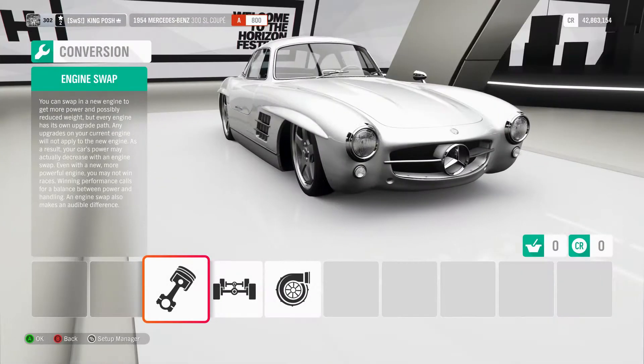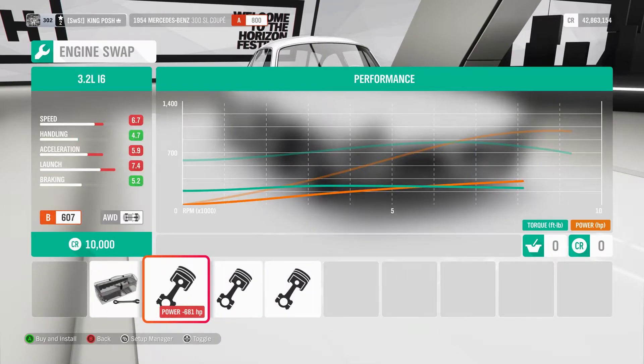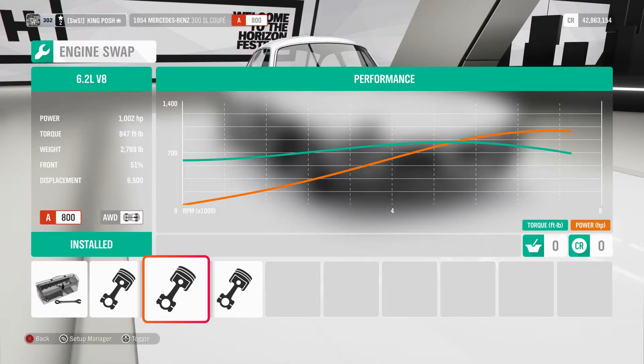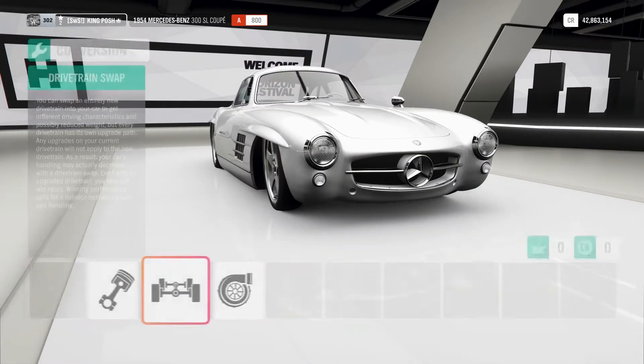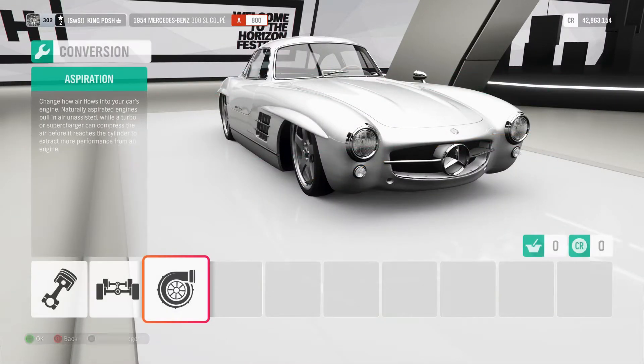So let's get right into it — what I've done to it. This one's got a 6.2 liter V8. You also have a turbo rally, a 3.2, and a stock option. This one gives me the most power. We're running all-wheel drive and a supercharger.